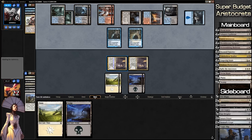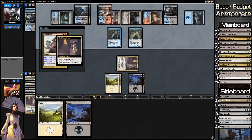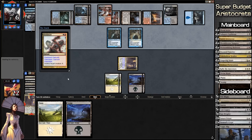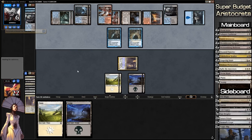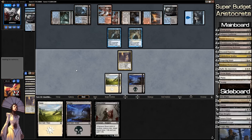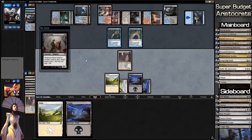He's going to swing in for four damage — actually no he doesn't. It's our turn — we are in desperate need of Rally the Ancestors. Blood Artist technically helps. He may counter it — Mana Leak! We have land in hand, we could have played a land first. We can't pay now — that is super annoying. Bad Adrian! We learn — we should have just played it.